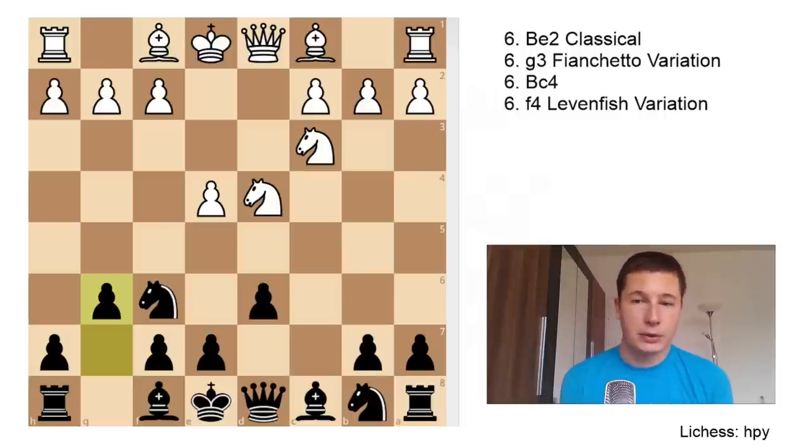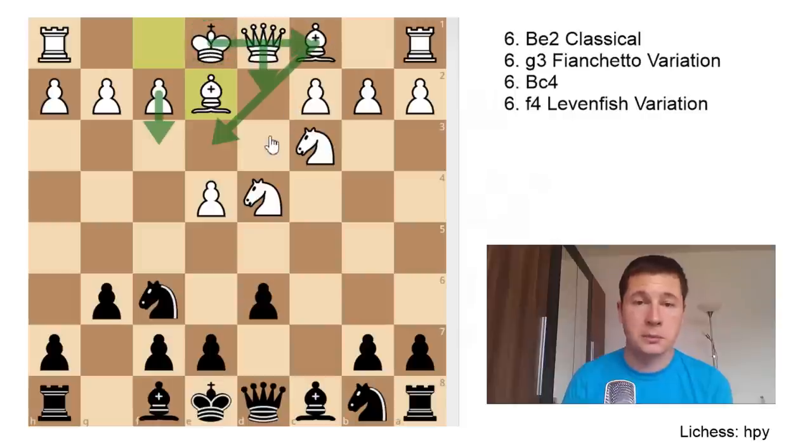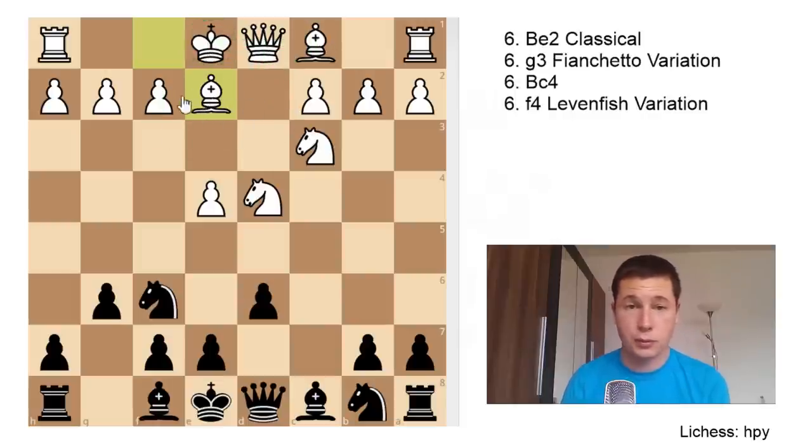Today we go over 4 other moves. The classical lines in the Sicilian Dragon start after Be2, as opposed to Be3 which is the Yugoslav attack. The conception behind Be2 is diametrically different — it's preparing to castle short, whereas Be3 prepares Qd2 and castles long. So if you're Black and you see Be2, you can be almost certain White is going to castle kingside.